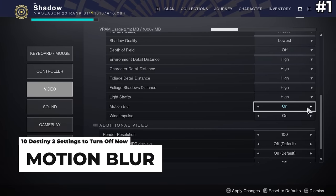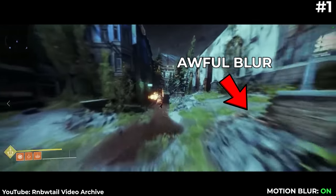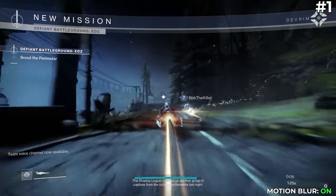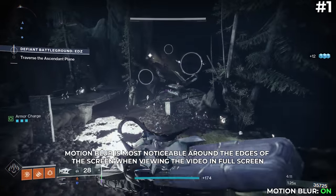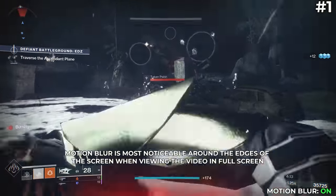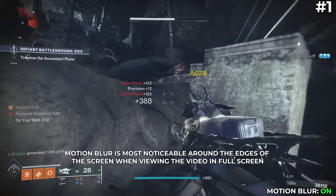Motion Blur. This is a setting that basically smears your screen with an awful blur whenever there is any movement in the game. And if you've ever played Destiny, you know that there is a lot of movement happening all the time. I constantly see people with this one turned on, and since it is the default, a lot of people just aren't aware how bad this actually is.